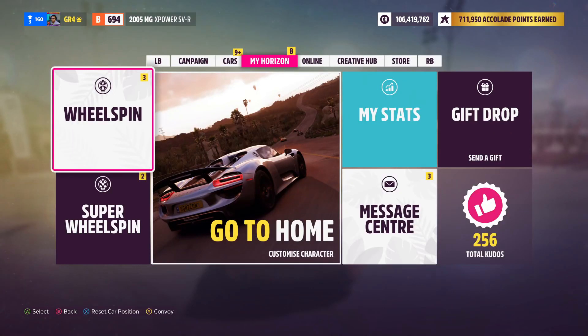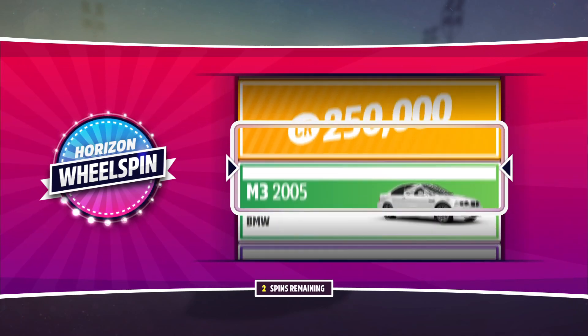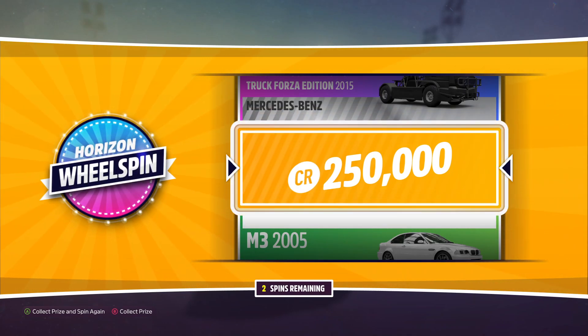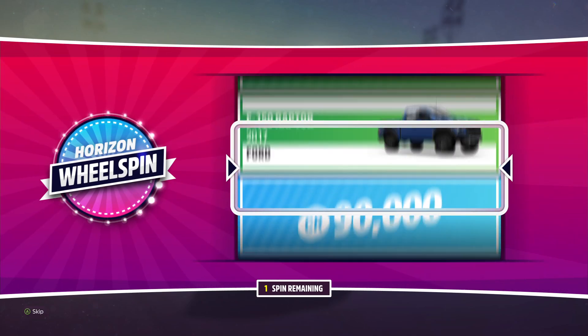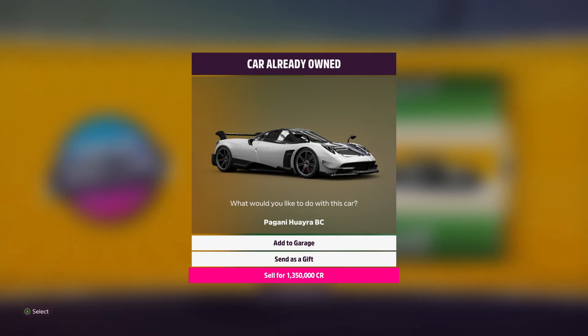We have three wheel spins and two super wheel spins — we unlocked the two normal wheel spins, so we most likely got a wheel spin for leveling up. Let's do the standard ones first. We've just made our money back in one wheel spin: 250,000 credits. And a lovely Pagani Huayra BC — I do own this car already so I'm going to sell it for just over a mil. That is roughly 1,600,000 credits from those wheel spins in just two.